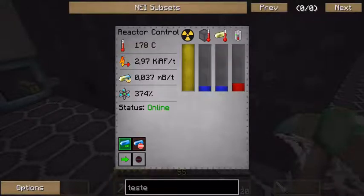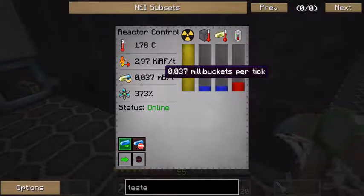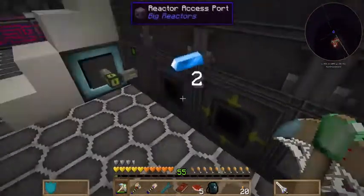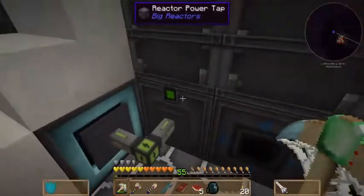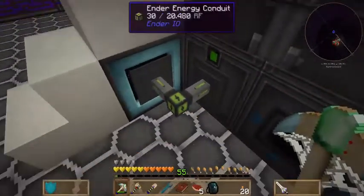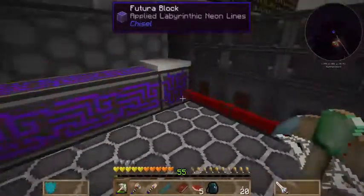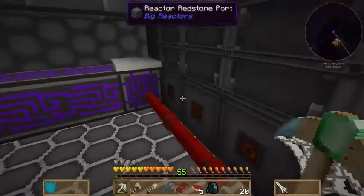The efficiency is at 3575%, which is amazing. The reactor access port has automatic ejection. I take the energy directly to a tesseract with an ender energy conduit, which is enough for this build.